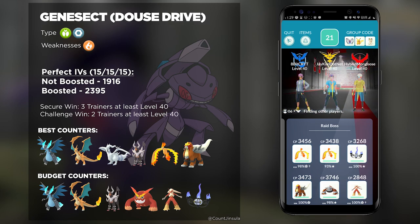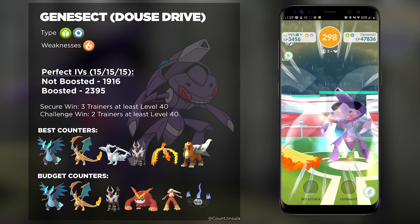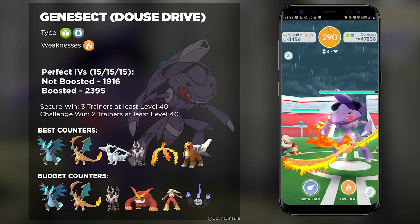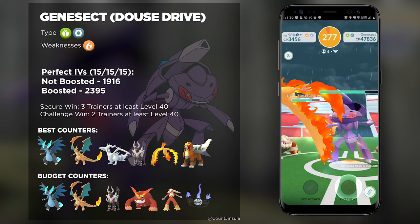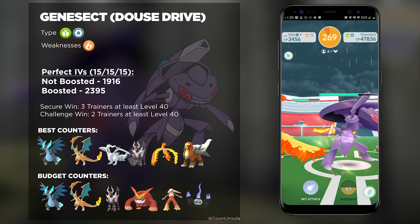With Houndoom as well, considering the amount of damage that it does. You could also bring regular Charizards and still be useful — the fact that Genesect has a double weakness to Fire makes it just really weak against Fire. Another couple of great options include Magmortar, and some of the Shadow Pokémon currently available like Arcanine and Ninetales. There's also Chandelure with Fire-type moves — if you have a Chandelure with Fire Spin and Overheat, you're going to completely melt this boss. You could also bring any Community Day Fire-type starters with Blast Burn, especially Blaziken, which is the highest DPS out of all the Fire-type starters.